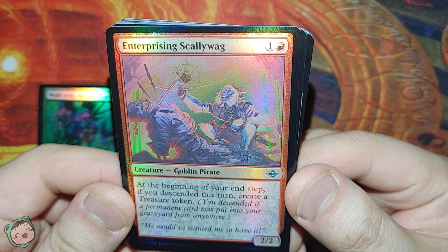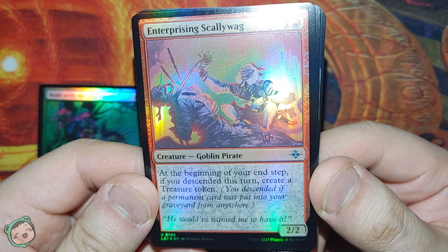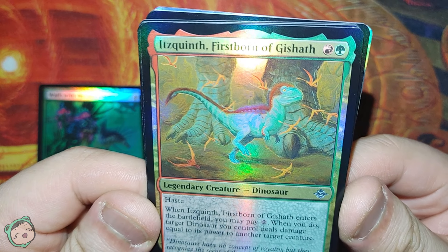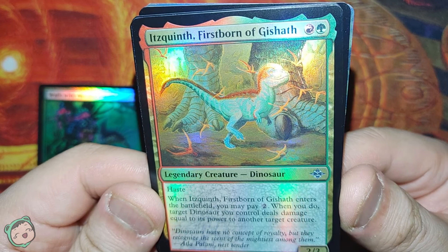We got an Enterprising Scallywag for one red. At the beginning of your end step, if you descended this turn, create a Charger Token. Next up, we got Quintth, Firstborn of Gishoth, for red-green.